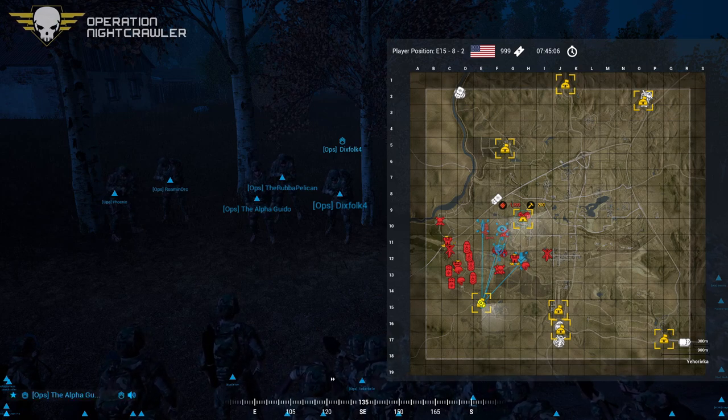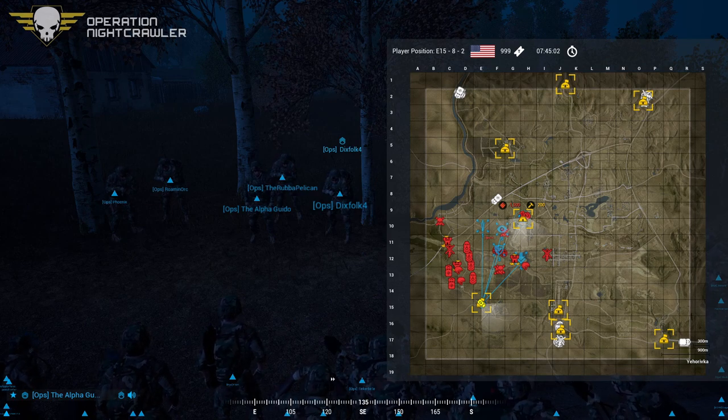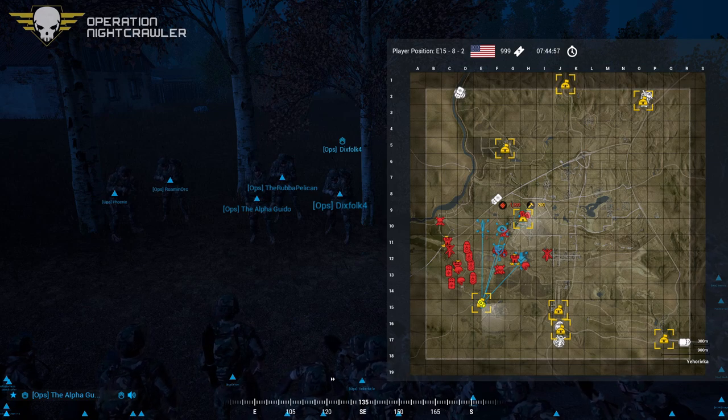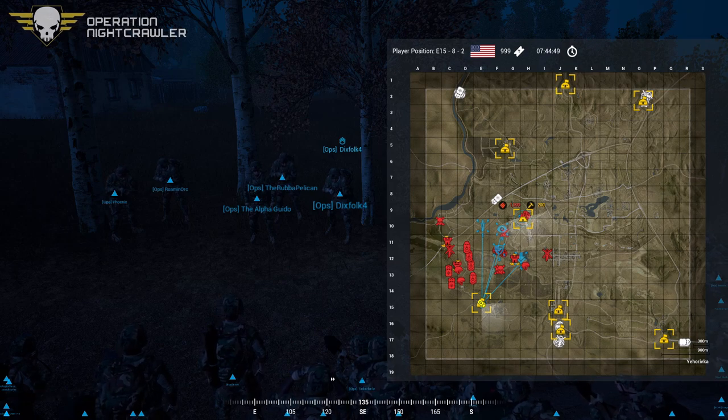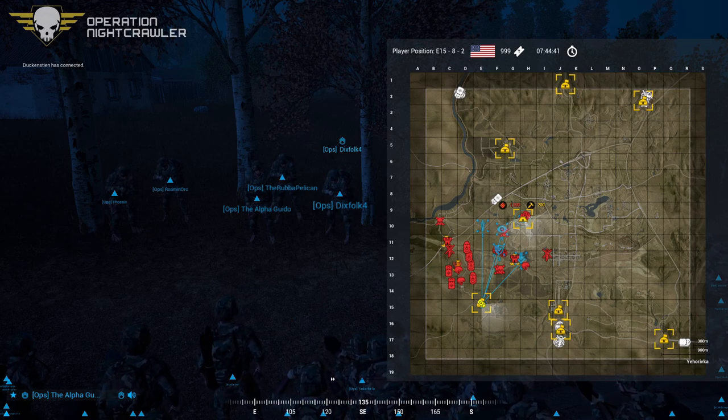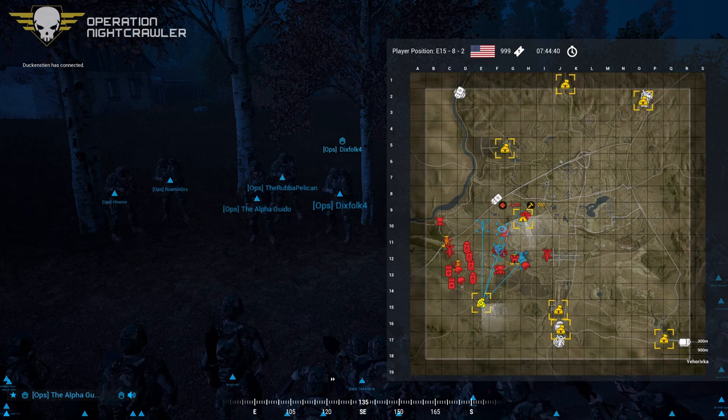Once that is done, Rubba's squad will reverse and fall back east down the trench line toward the Gulf 12 location, while Roman and Phoenix will disengage and loop around from the south toward Gulf 12. Meanwhile, Dicks Folk's squad will head toward the initial IED marker at Fox 13-8 to observe the town and make sure no Russian forces have moved in.